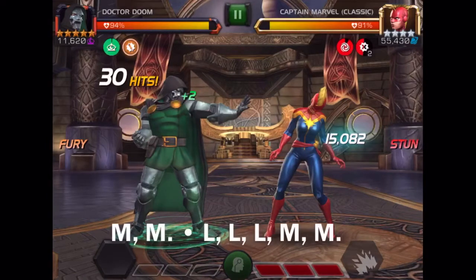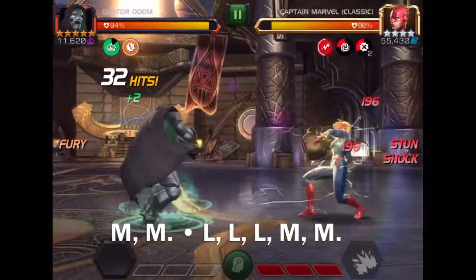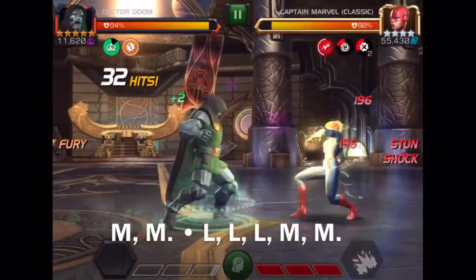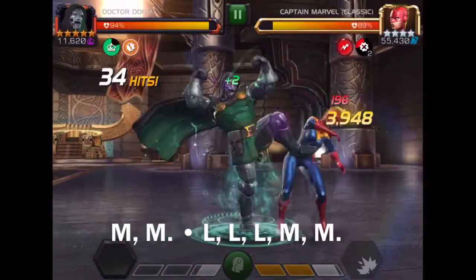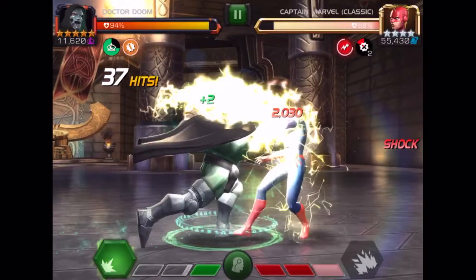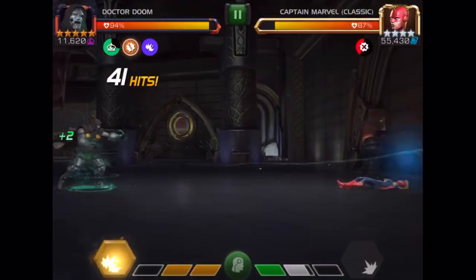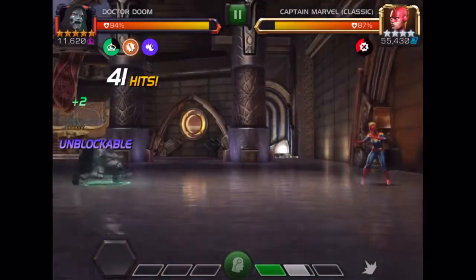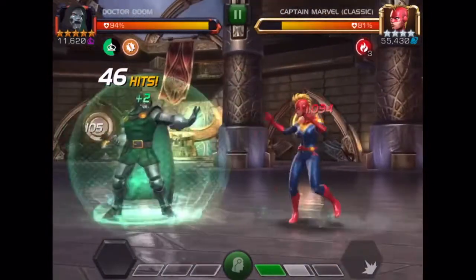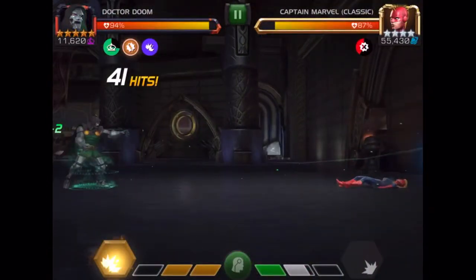Once you come out, you want to do the special Doom combo, which is two medium attacks followed by three light attacks and then two medium attacks. The first two medium attacks help push them up to three bars of power if they're not already there. The following three light attacks siphon enough energy for you to get to your special one, and the last two medium attacks ensure you get them back to three full bars of power before you use your level one special. The amount of power you siphon depends on how much power they have at the time — if they're full it'll give you two full bars, allowing you to use your second special attack with that fury buff to deal an incredible amount of damage.